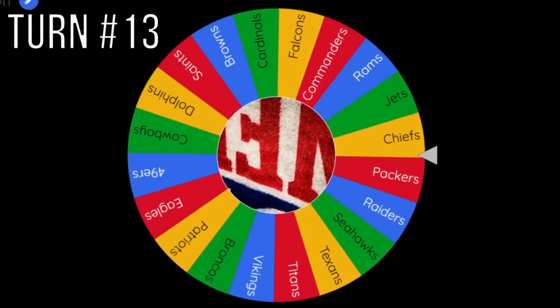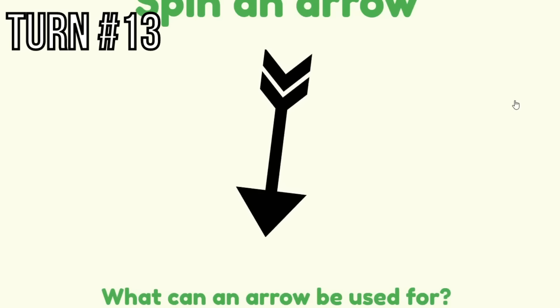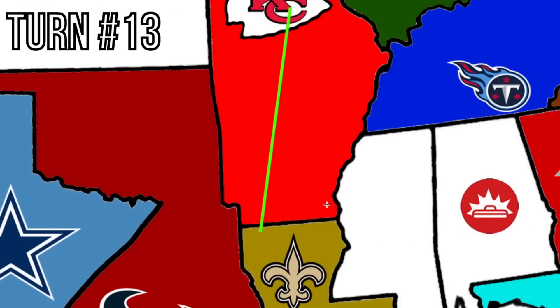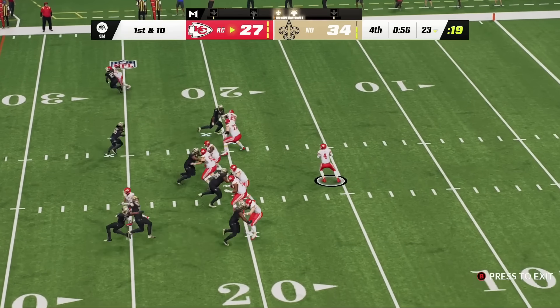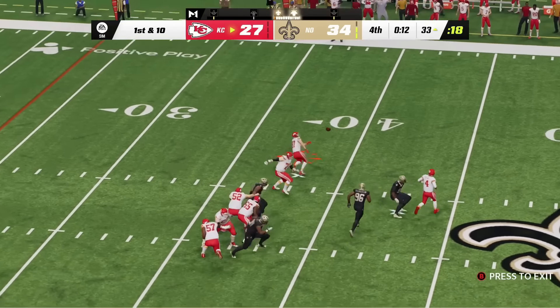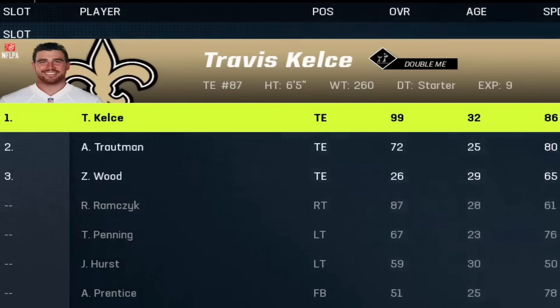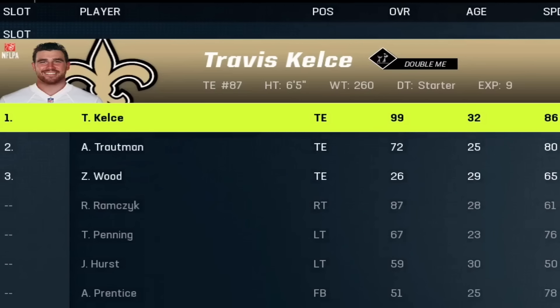Kansas City Chiefs — remember, Chad Henne is their quarterback now because Mahomes was stolen. They're going straight south and hit the New Orleans Saints. The Saints actually have a chance because it's Chad Henne. It's a 7-point game. Henne has 330 yards and 3 touchdowns but needs a game-tying drive. He resorts to a check-down to Travis Kelce. They definitely miss Mahomes, and the Saints win. They take Travis Kelce, a 99 overall tight end.